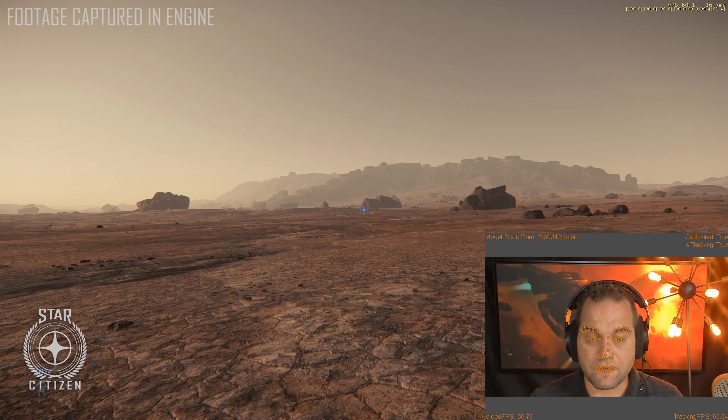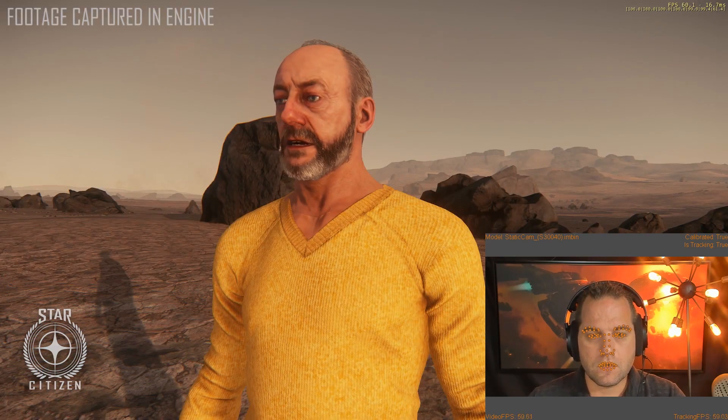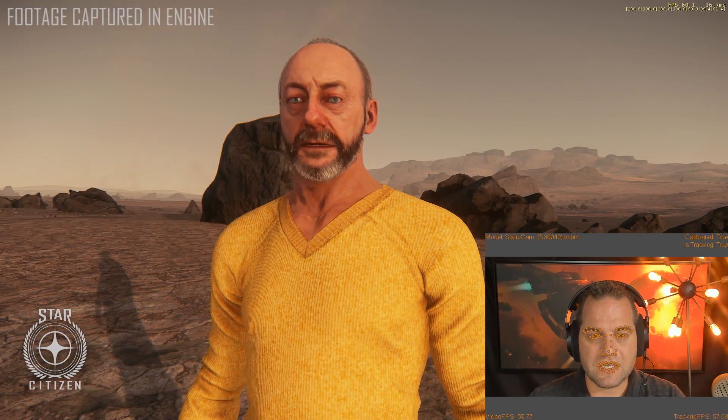You're not here to see my face, so let's go ahead and take a look at how this actually maps to a character. You may recognize this gentleman — this is Liam Cunningham, who plays Captain White in Squadron 42.